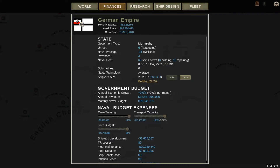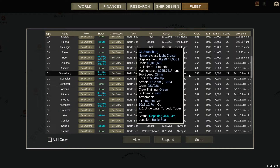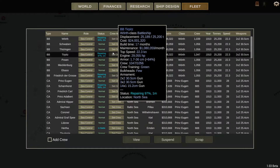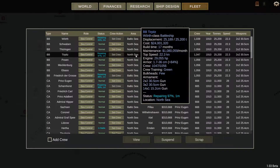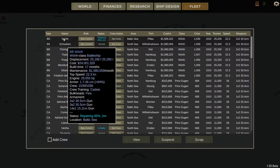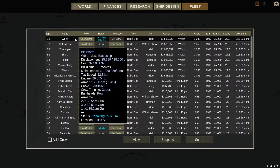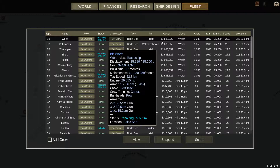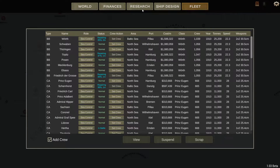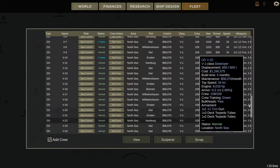We're losing quite a bit of money because we are repairing quite a few ships — three battleships. Two of them will be ready in one turn. The Worth was quite badly damaged by torpedoes so it's going to take two months. But other than that we are in pretty good shape.